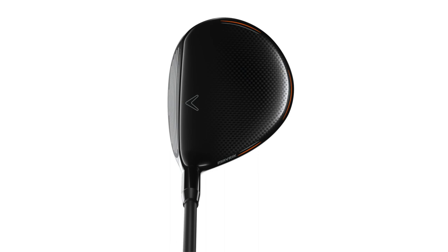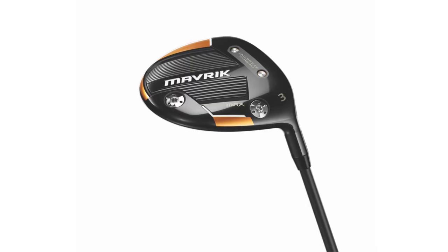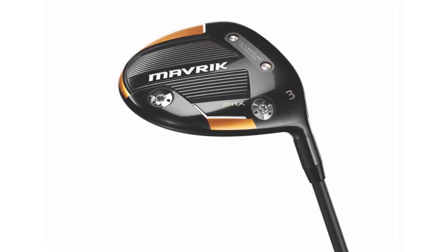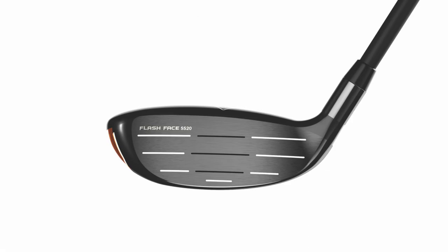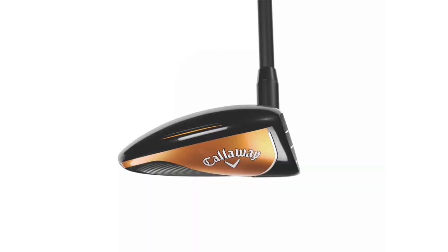Then this Max model, which we've never had before — a really unique shape with weighting so you can set up a draw fairway wood. You can put that 14-gram weight in the heel, which is really going to help if you're fighting a slice or want to hit a draw. Or you can put the heavy weight in the back, making it the easiest-to-launch fairway wood we've ever had. It has a shallow face and big shape. We know a lot of players struggle getting three, four, and five woods in the air, and the Max is really going to help with that.